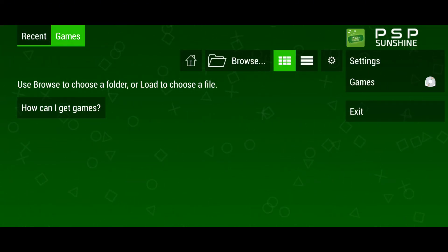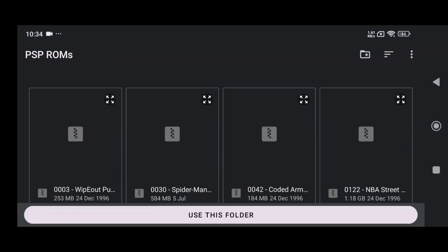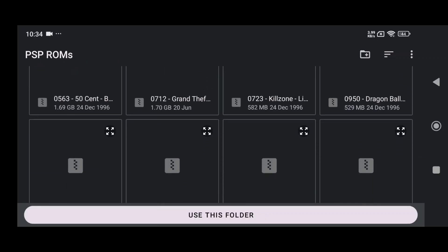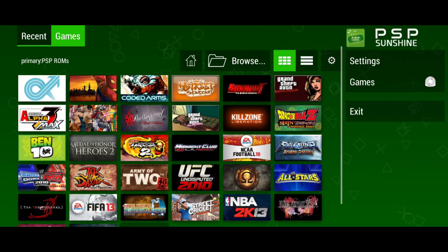Now we're inside the emulator, and you'll see the main screen where your games will be displayed. Since this is your first time using it, the library will be empty. To add games on Sunshine emulator, all you have to do is click Browse and navigate to the folder where you've stored your PSP games. Make sure you have legally obtained game files in PSP ISO format.